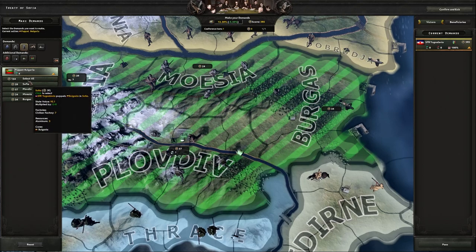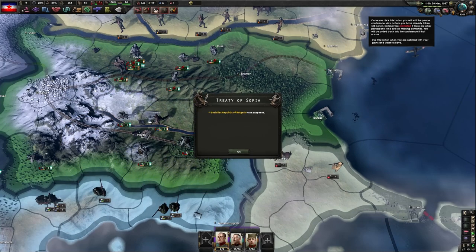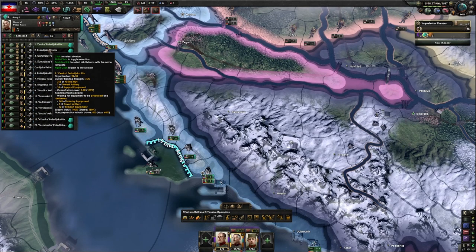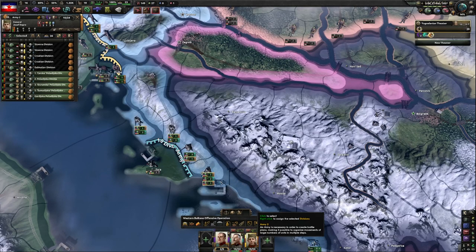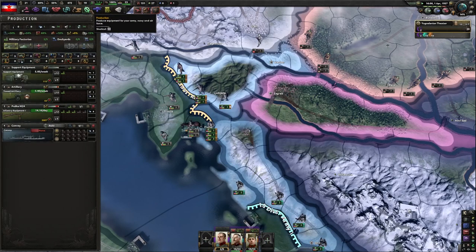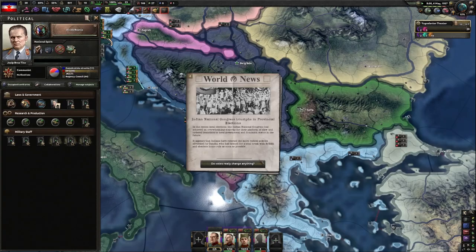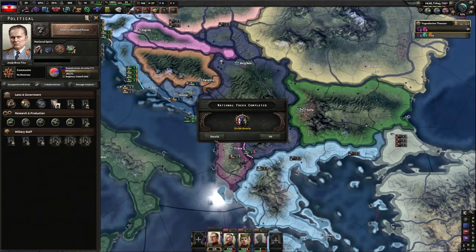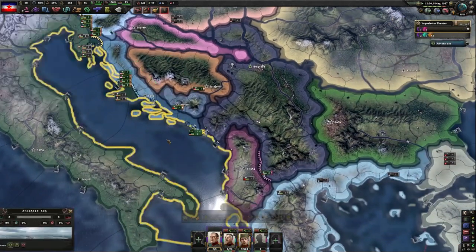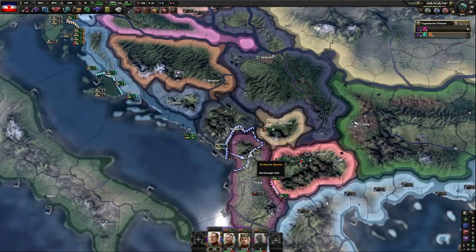We have capitulated Bulgaria. We're going to do something a bit unusual — puppet Bulgaria. The reason is there's some spaghetti code: when we annex all our puppets created through the Yugoslavian focus tree, it allows us to also annex Bulgaria and Hungary and gain them as cores. We'll be putting our units on the border — all puppet troops will be on the main border with Italy up in Slovenia, while our Serbian troops hold the border near Zara, using it as a port of encirclement. Bosnia has been divided. Now let's dissolve Serbia, request all their troops, create Slavic Transylvania, and claim their troops too.